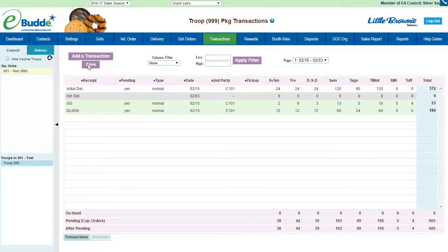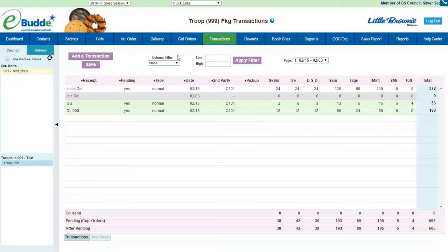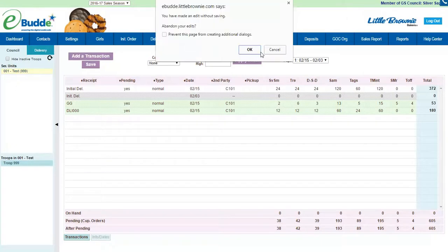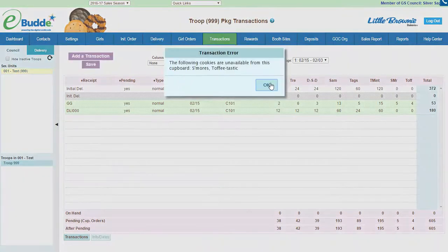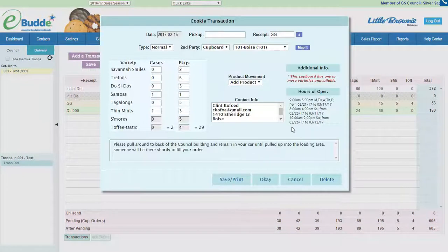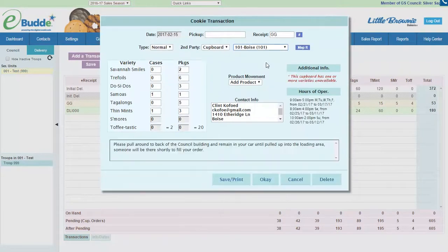Then I would save both of those transactions. When I come back, even though they still say pending — which means you haven't actually picked them up — they are going to be available for immediate distribution. It's still not going to let me order the unavailable varieties, so I have to make those zero. There you go — good safety control that it won't let me do it even if I accidentally tried to sneak them in.